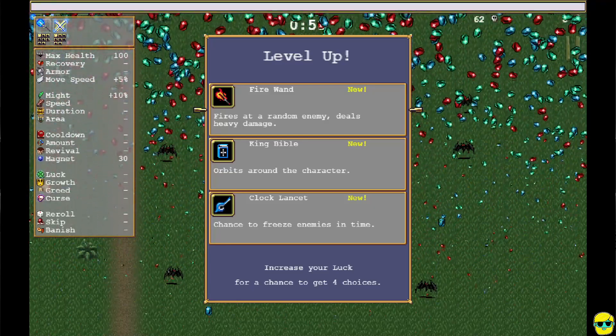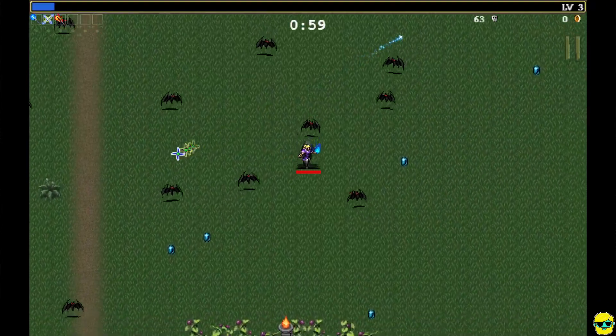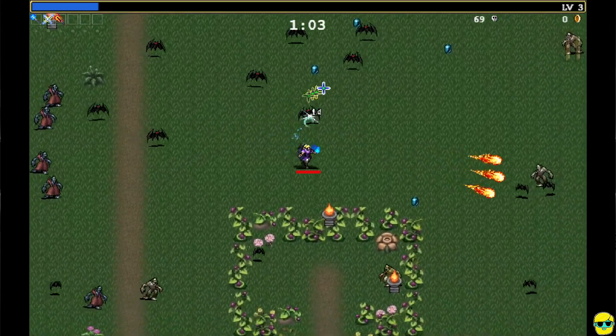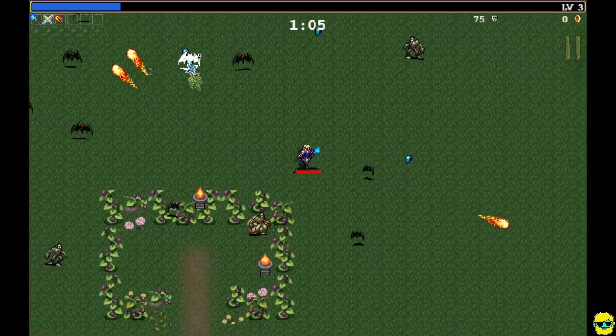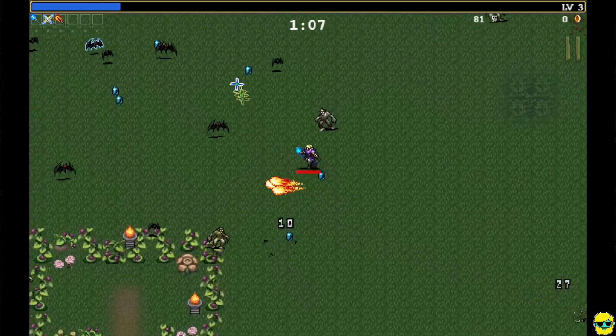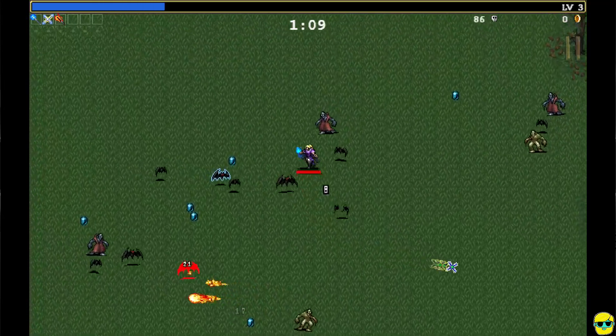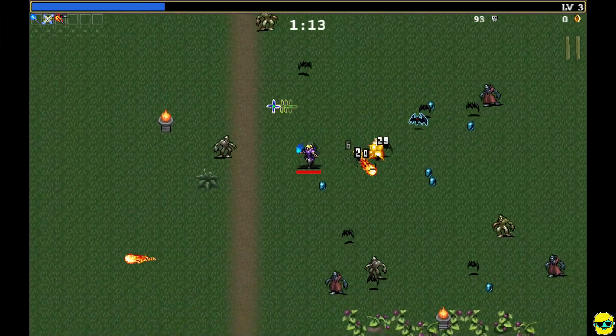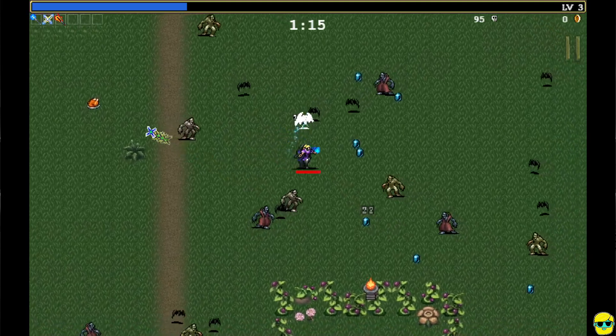I'm going to take Fire Wand right here. This is a fantastic weapon as well. As you can see, it just shoots these fireballs which do a ton of damage. We're getting some good damage — oh, there's a treasure chest bat right there for us. Thank you so much, it's wonderful to see you.